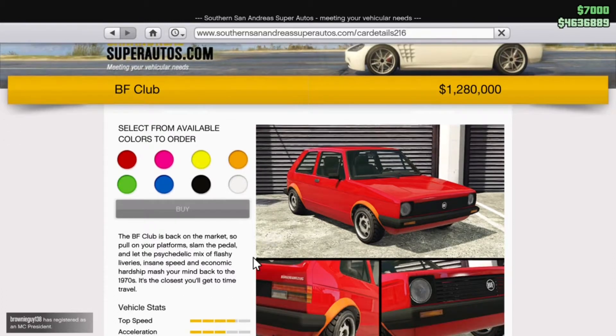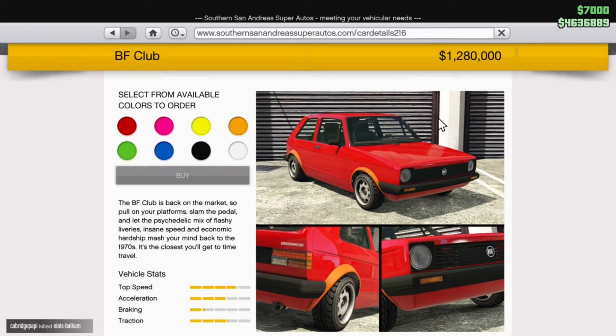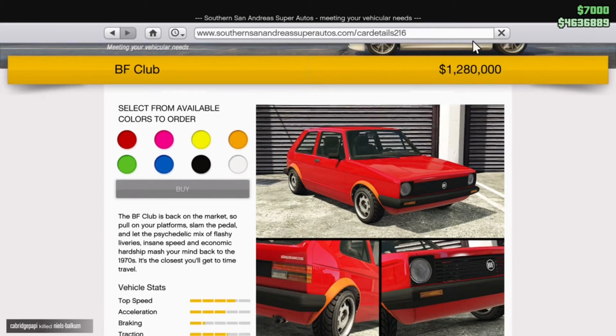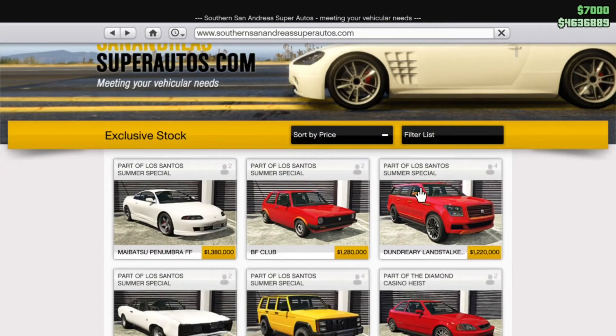A Golf — a BF Club — it's 1.2 million, which in my opinion is a lot of money for a small Golf, but the Corsa did very well on the last one. Personally, it should be 600,000 maximum. But I'm sure it'll be fantastic — the customisation on this will be amazing, I can't wait to use it.